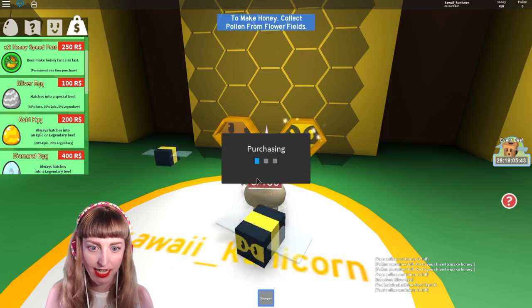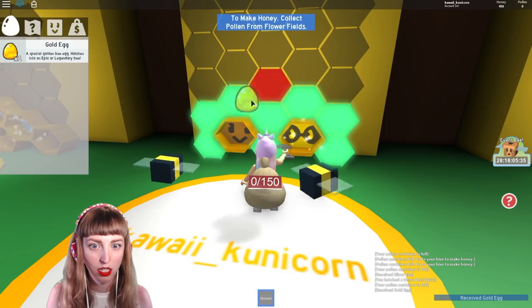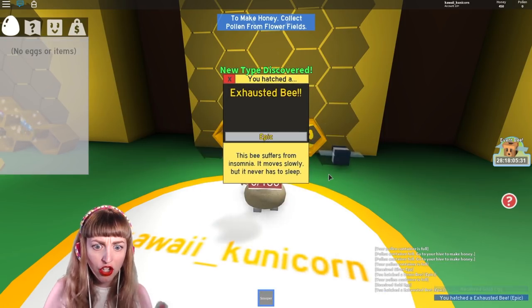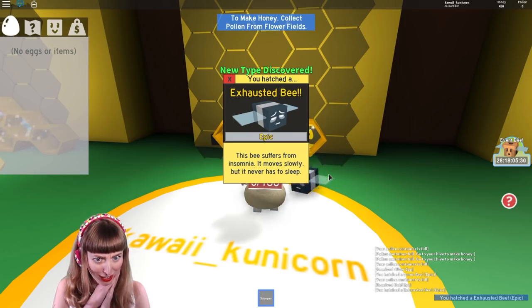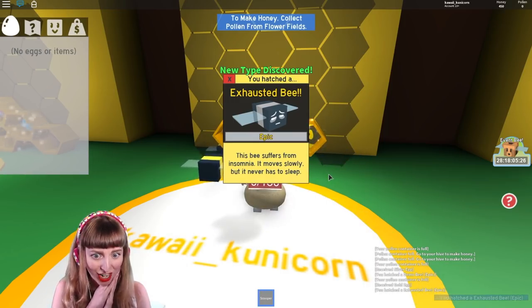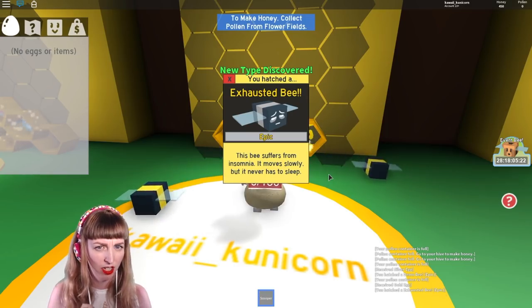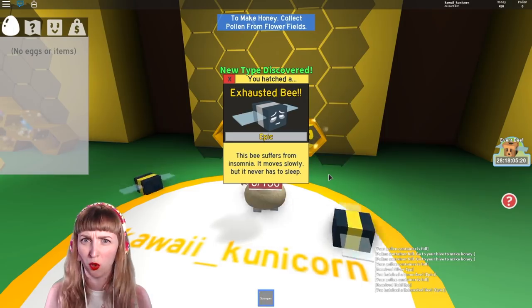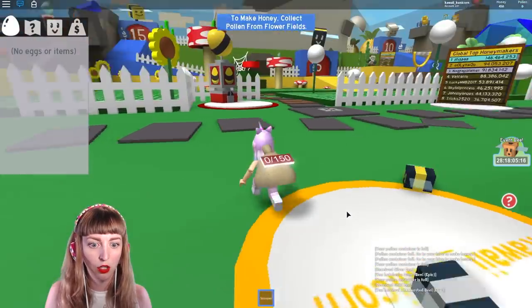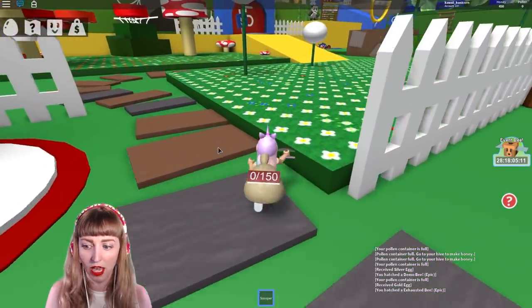Yes, I would like to buy a golden egg please — thank you very much! Let's hatch this egg. I'm gonna put it maybe in the middle. Oh no — I've hatched an exhausted bee. This bee suffers from insomnia and it moves slowly but it never has to sleep. That's like a double-edged sword — I don't even know if that's a good thing. Captain Beezy will have to deal with this problem with the team.